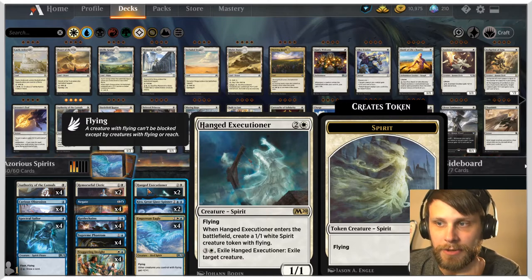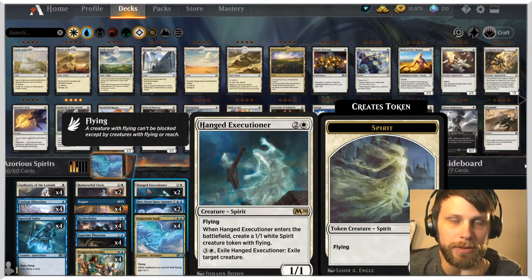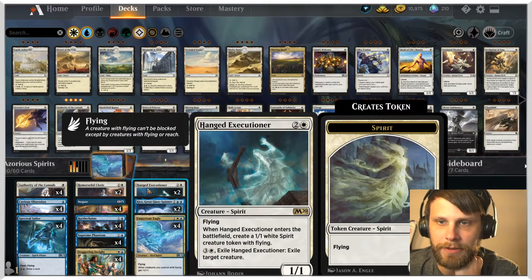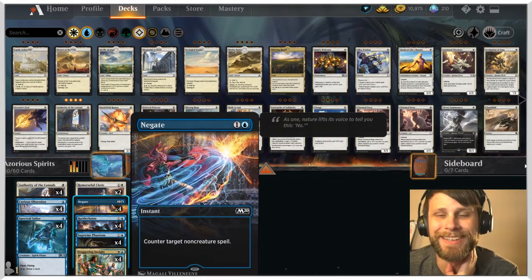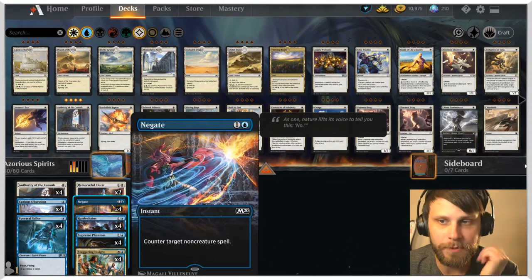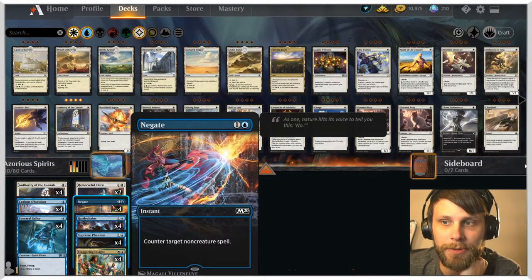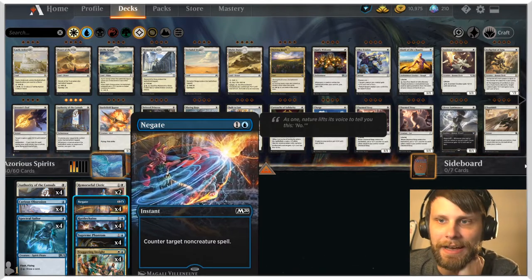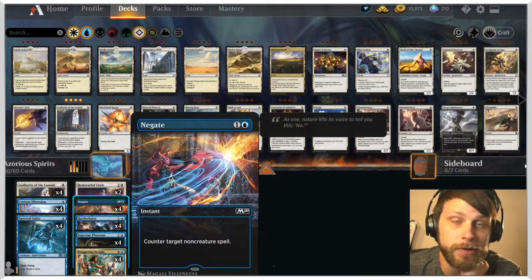Hanged Executioner is another one that not only enters with an extra spirit token, but you can also exile a creature on the opponent's side of the field with it. We also have some interaction with Negate. I find that Planeswalkers are a bit of a problem with this list — in particular Ugin, who can just sweep everything. So I'm trying out four Negate. That might be too many, but it's a beautiful card and I like having it in the deck.